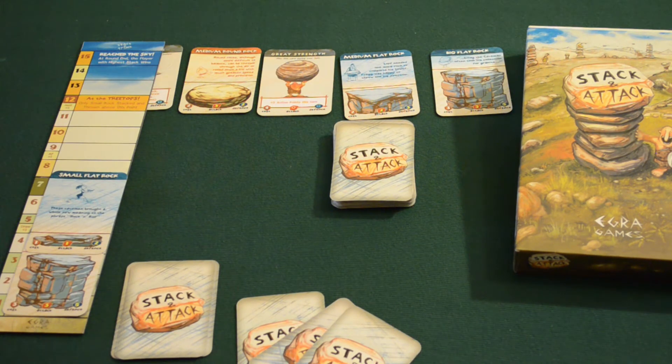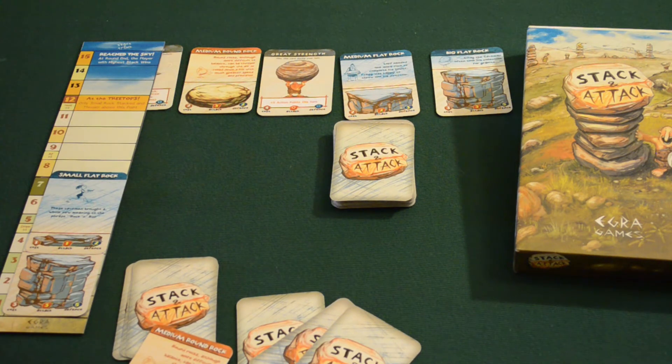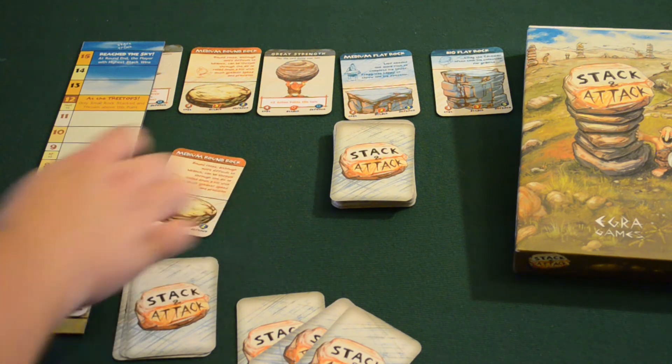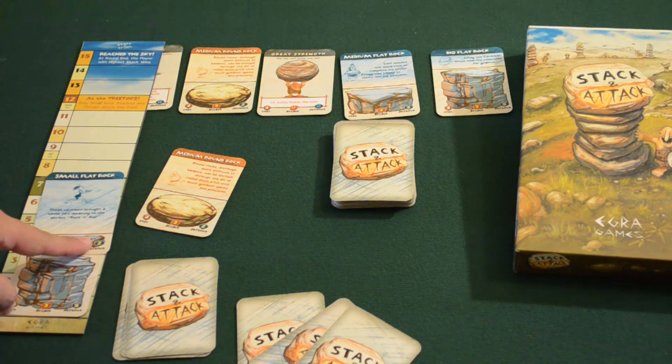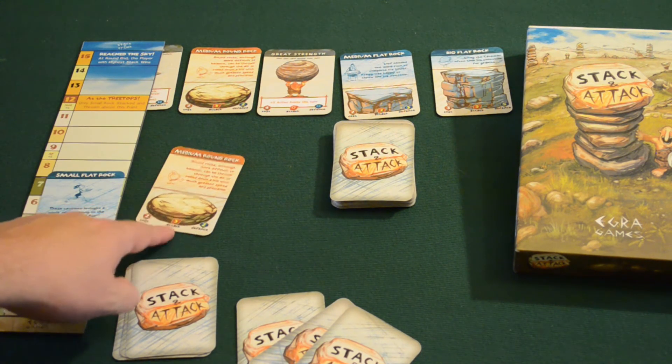Let's talk about combat. Let's say on my enemy's turn they decide they are going to throw a medium round rock at us. They're paying a cost of two. It has an attack of three and a defense of two. Now the attacker gets to designate which rock it is that they want to attack. So they're going to try to take out our base and just cripple us from the outset. We have a base defense of five, and any rock that's higher than the stone being attacked — we add that defense onto it. So right now we're sitting with seven total defense, and they have an attack of three.